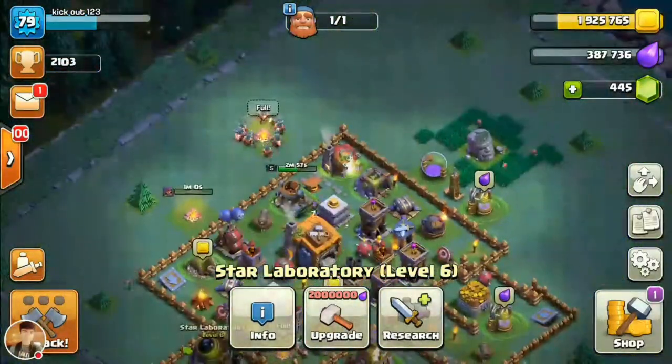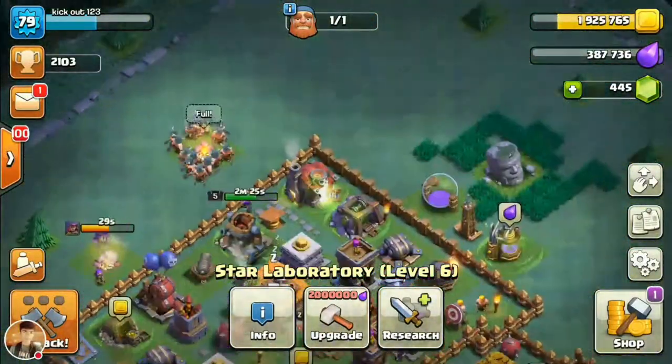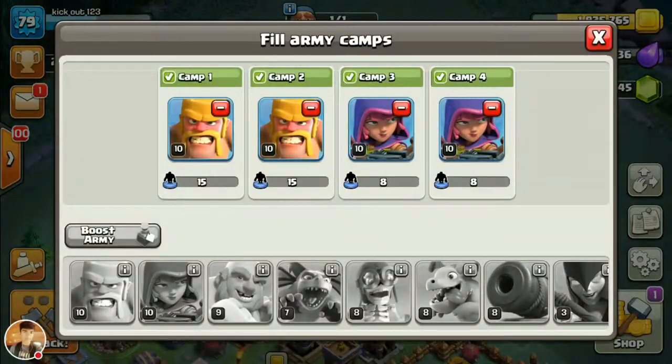Currently the highest builder hall level is 7, but Supercell had planned to release level 8 in the future soon. So guys, it's time to say goodbye.